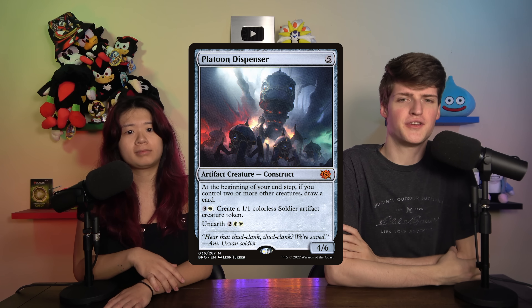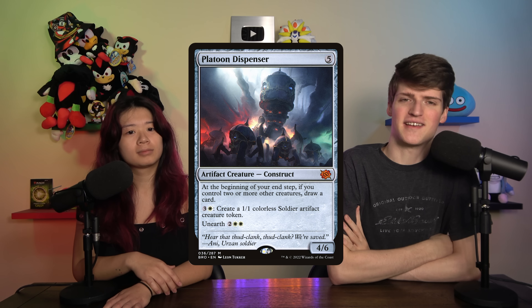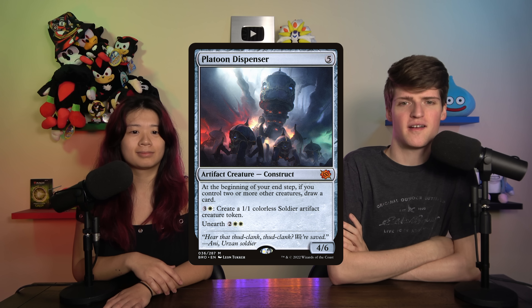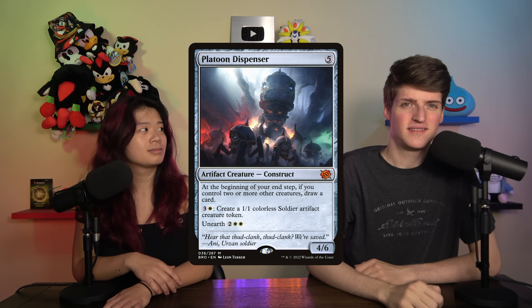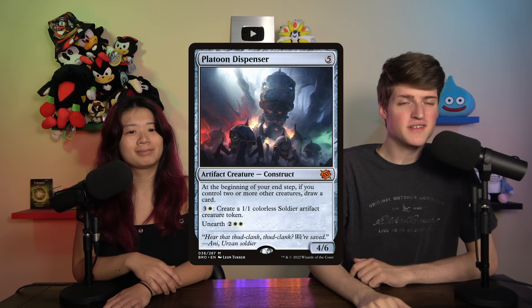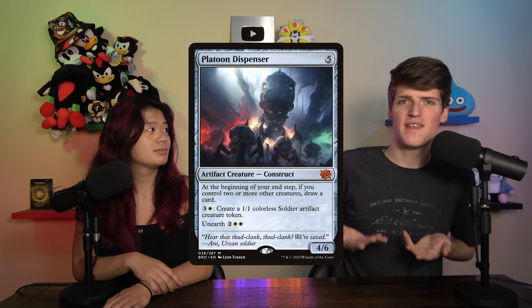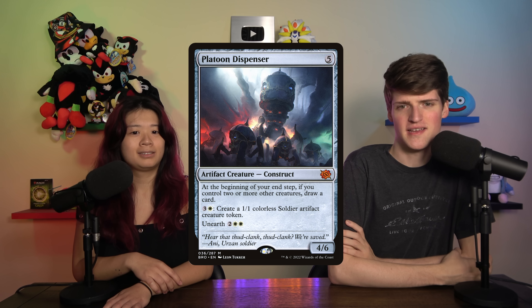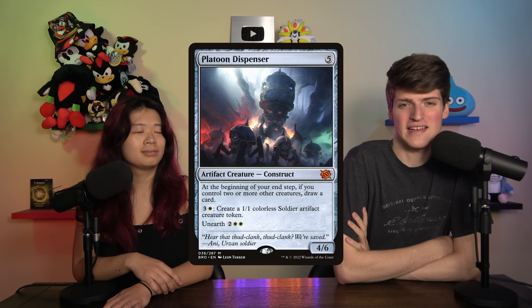I thought it would be closer to Ghostly Prison as a deterrent, but it seems worse than that — because it's not each creature, you're not getting ten cards off of it. You just get one. Super underwhelming. Let's go to Platoon Dispenser, one I played a lot. It's five mana for a 4/6. At the beginning of your end step, if you have two creatures, you draw a card. It unearths for two white-white, and you can pay four mana to make a 1/1.